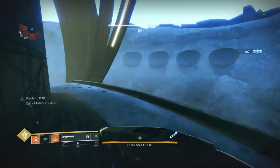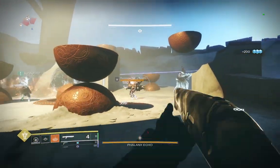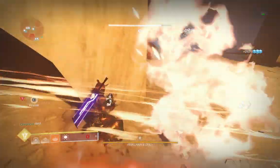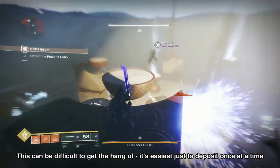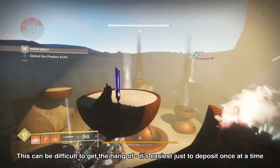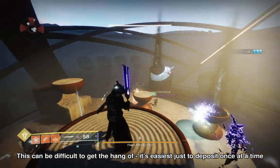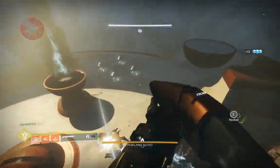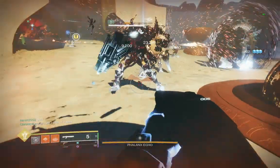This encounter is a simple execution of the mechanics already learned, where you will kill knights to pick up the motes required to initiate a damage phase. In total, two dark and two light deposit spots need to be activated, though this can be sliced in half if you manage to get the jumping just right and pass through both hitboxes during the dunking animation. After each successful dunk, the rings around the arena will shift, changing the patterns of light and dark on the floors, so make sure you're standing in the right place when killing the knights.